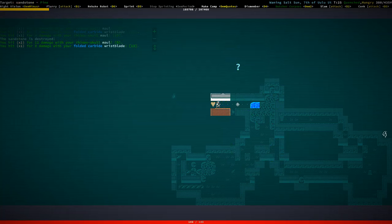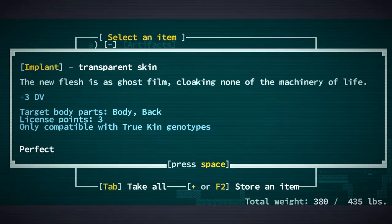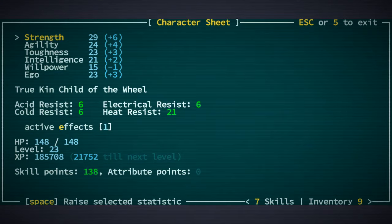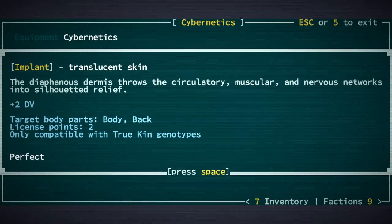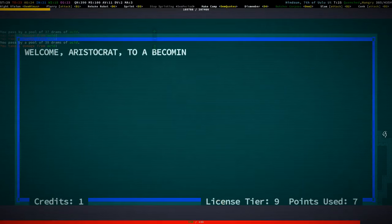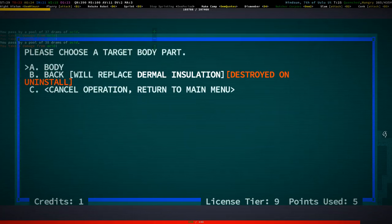The hermit had two iron bucklers but no weapon. Oh, there's another one — a weird artifact: transparent skin, plus three dodge value. That's a better form of translucent skin I think. Let me check equipment — cybernetics: translucent skin is plus two dodge value, and this is plus three dodge value. However I could have just gone to the one on top. Whatever — let's uninstall the translucent skin and install transparent skin into our body.